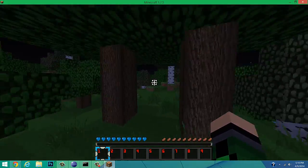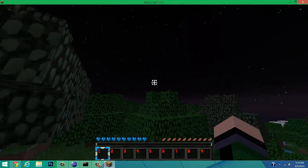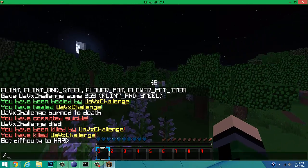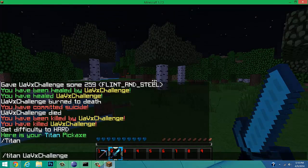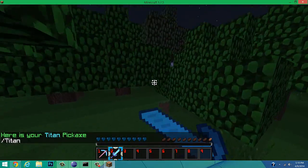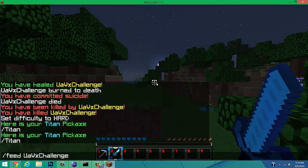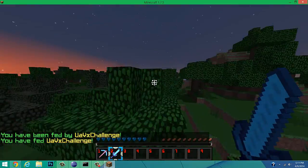For the last one, let me get my hunger down a little so you can see the feed command. Feed player looks just the same as heal except in green. I also have a double-jump plugin on so that's running my health. It's on peaceful so damage isn't really happening. 'feed uavxchallenge' — 'You have been fed by uavxchallenge, you have fed uavxchallenge'. That works. Also, if you want cooldowns, there's a separate tutorial for that.